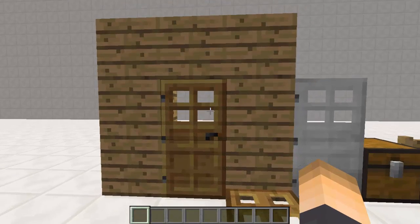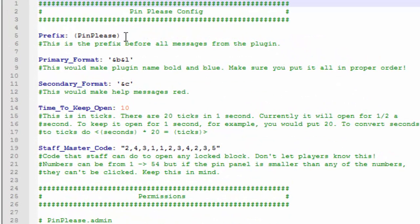Let's head into the config real quick. In the config we have the prefix of the messages, and you guys can change all that stuff. Here is the time to keep the doors open. There are 20 ticks in 1 second, so 10 ticks is half a second. If you do the math correctly you can set this up however you want. I'm going to go with 2 seconds, so that's 40 ticks. Here's also a master code you can set up in case there's a locked block.